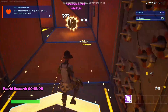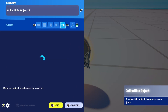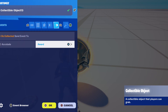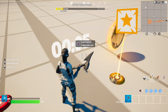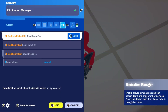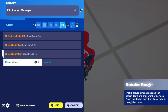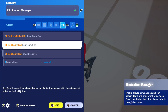Next, how to add XP like in death runs. All you need to do is place down a collectible object, then in events put on collected and send event to the Accolade device to award. It's pretty easy — for something like an elimination manager, go to events, put on player eliminated, and send event to the Accolade device. Mainly, it's just using events for a player interacting with a device to send to the Accolade device to award XP.